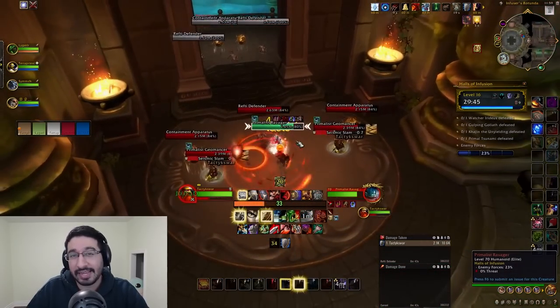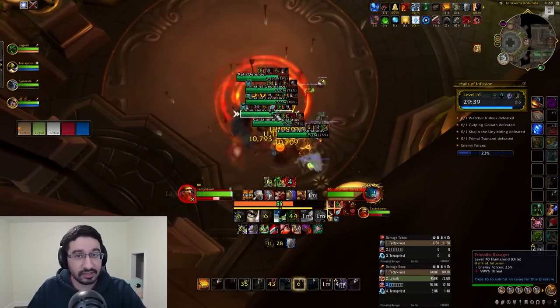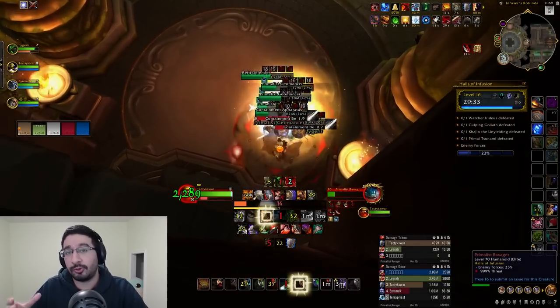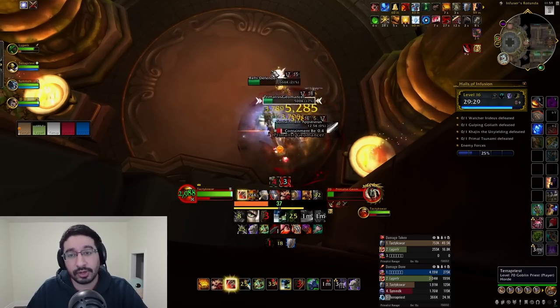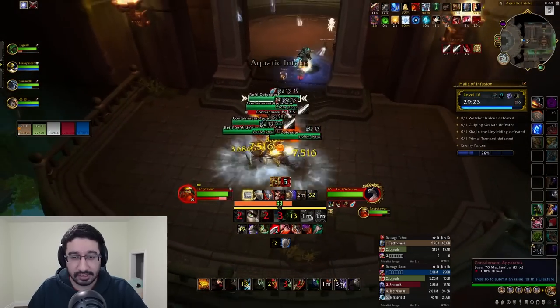Hey everyone, Tactics here with my 8th and final Mythic Plus guide of Season 2, going over what is likely to be the scariest dungeon at least at the start of the season and on PTR, Halls of Infusion. In this video I'll be covering everything you need to know about the dungeon, including important interrupts, boss and trash abilities, and even a pug-friendly route at the end, which will be linked in the description below if you want to grab that MDT string.